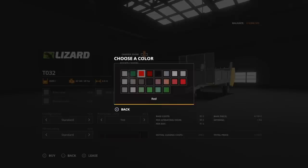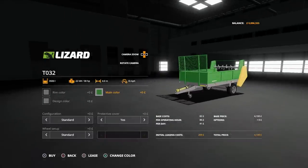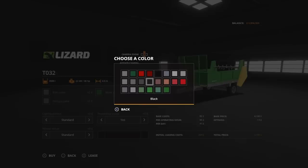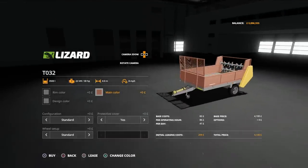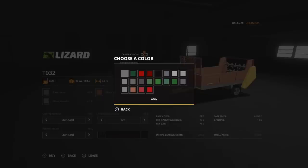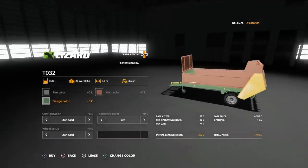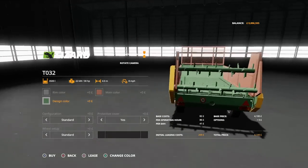Main colour — we can change the body as well, same selection. We can change the main body of the trailer itself to any one of those options. There's a kind of brick red — a little bit lighter than brick red. And then design colour changes the chassis of the trailer and the back rotating spreader bars on the back. That's your design colour.